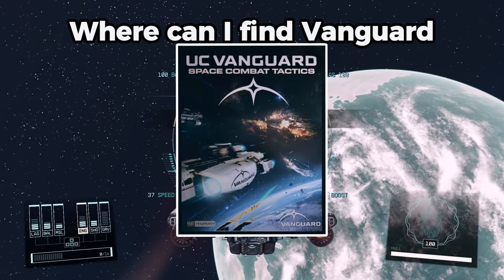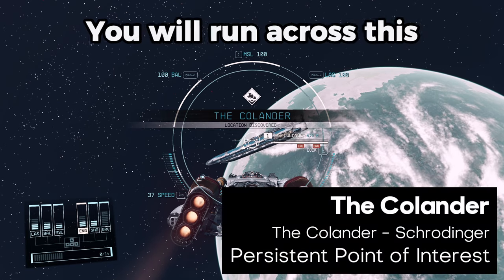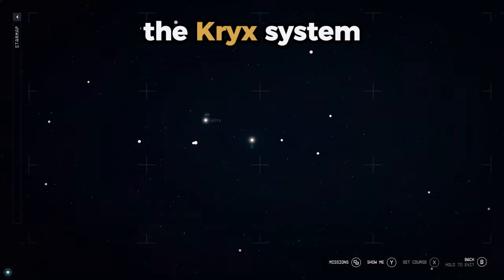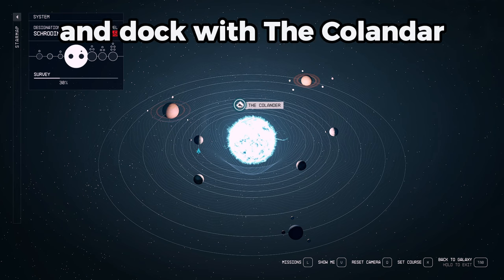Where can I find Vanguard Space Tactics Issue 3? This magazine is located on the Colander. You will run across this when you enter the Schrodinger system. The Schrodinger system is located to the right of the Crick system on the star map. Fast travel to the Schrodinger system and dock with the Colander.